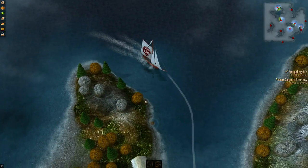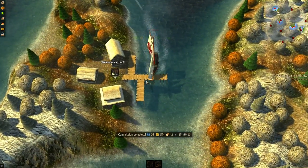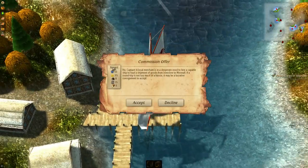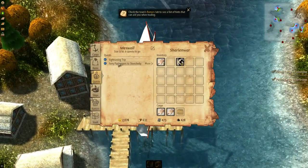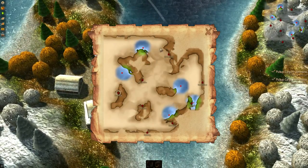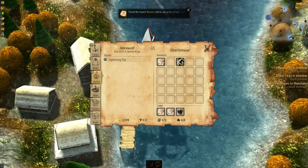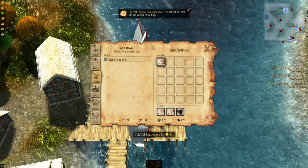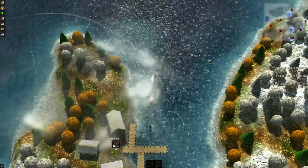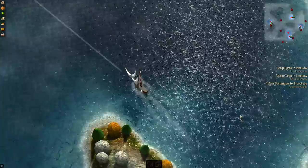I lost a lot of what I was going to talk about, which is too bad. It's Father's Day and I wanted to record something, so this is it — recording Windward today. Let's see what quests we have here. Pick up cargo in Jones Low — I think we need to go that way. Let's go up there and then down to Jones Low. Let's sell that sealed letter. Ferry passengers to Shen Cheppy — let's do that.